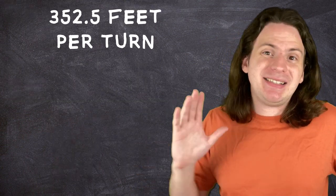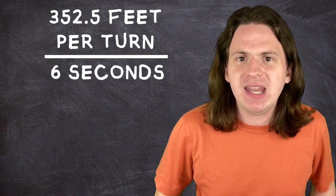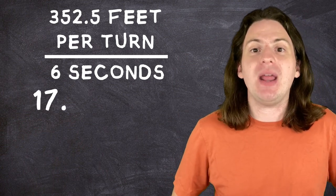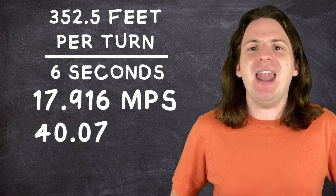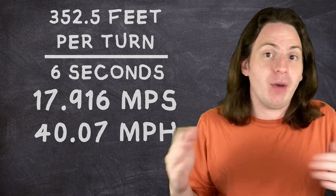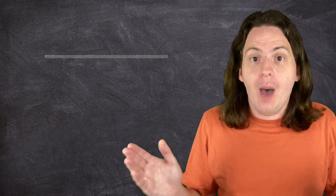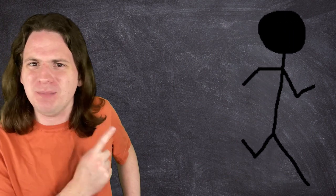A single round in this game is supposed to take 6 real-world seconds, meaning a character with this build could be running at 17.916 meters per second — just over 40 miles an hour. Talk about schmovin'. Granted, most battle arenas aren't nearly that big, so I'm not sure how useful this would actually be, but you're still schmovin'. I can just imagine Richard's expertly crafted animations right now — look at that guy schmoove!